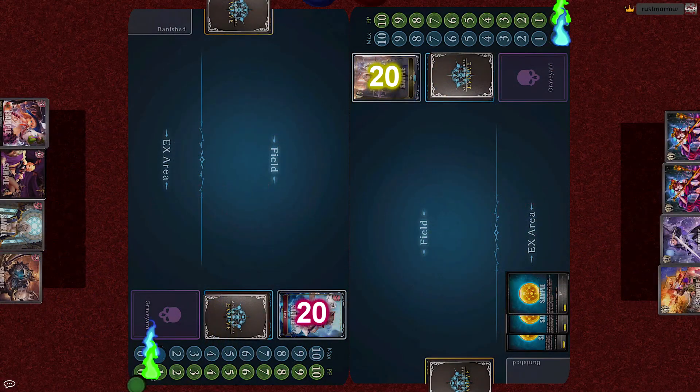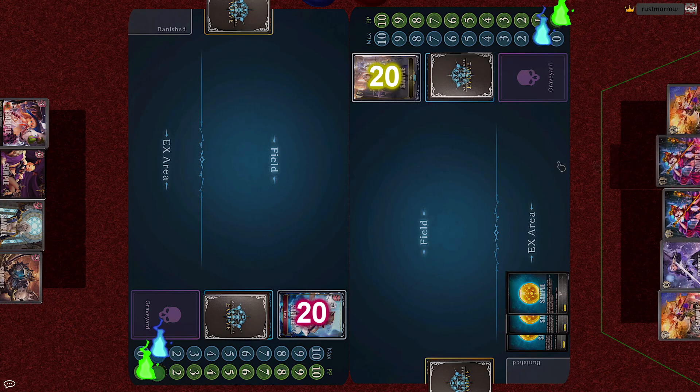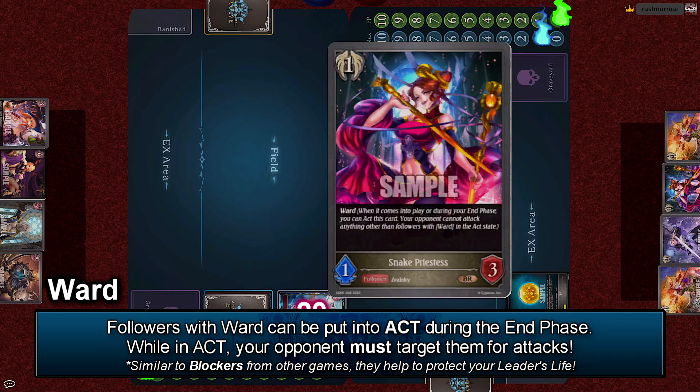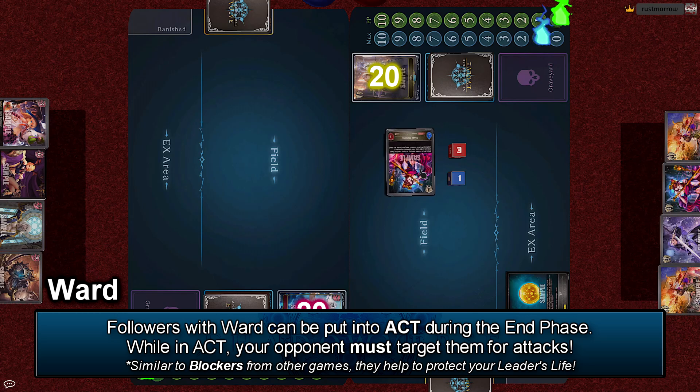Luna gains to 1 and ends her turn with no actions. Iris gains to 1 and draws. For one cost, she plays the Snake Priestess and ends her turn. During the end phase, because the Snake Priestess has Ward, it goes into act.